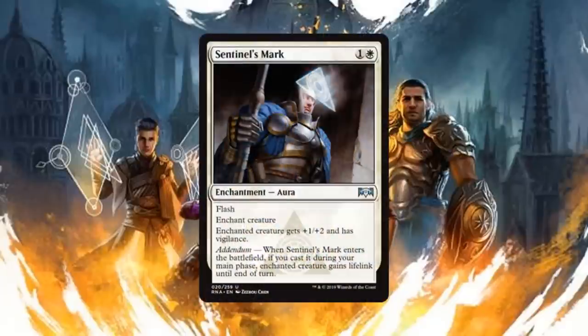Next we have Sentinel's Mark, another enchantment aura for one generic and one white mana that has flash. When it enchants a creature, the creature gets +1/+2 and has vigilance, and with the addendum — if you cast it during your main phase — the enchanted creature gets lifelink until end of turn. For two mana you get to buff a creature permanently +1/+2 plus vigilance and you can do it at flash speed. Essentially you can take your little 1/1 and now you've got a 2/3 blocker they're not going to expect. I love this card.